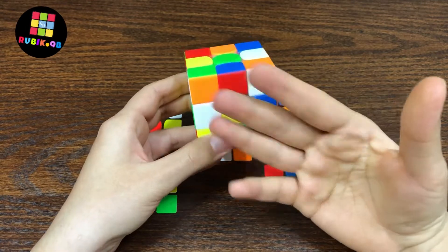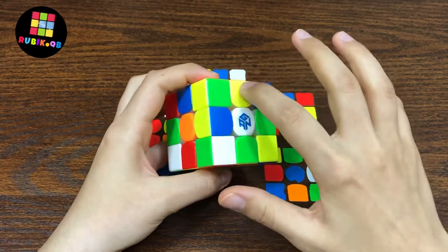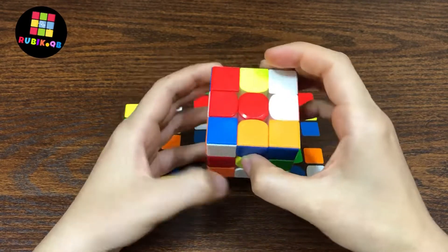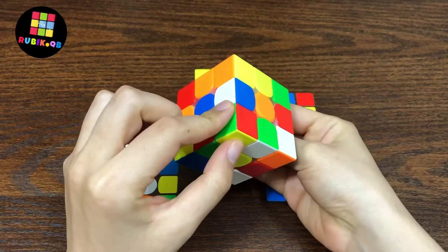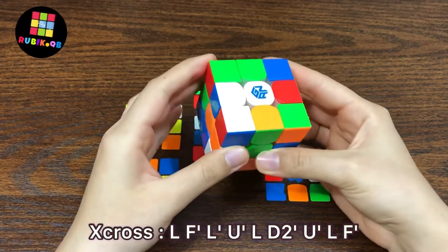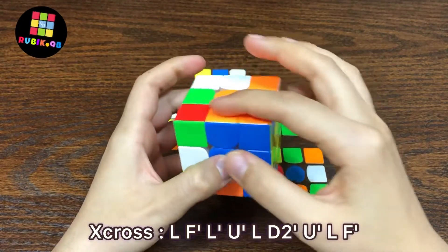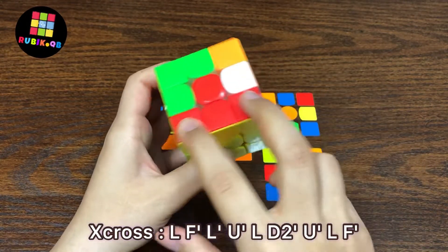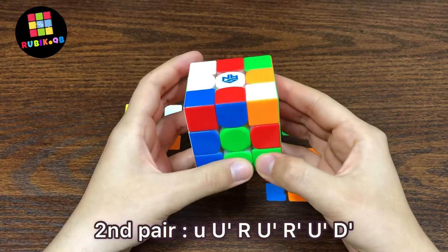This time he did X-cross on the yellow side. He had a soft pair there, and the cross pieces are here, here, here, and here. For preserving this block and solving these two first layer corners, he solved the cross like this. As you can see, he solved the whole cross, the first pair, and these two first layer corners all at the same time. Now for solving the next pair, he did keyhole.